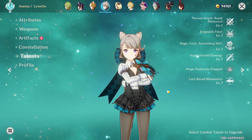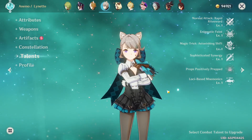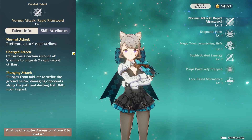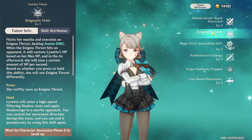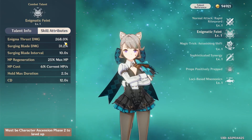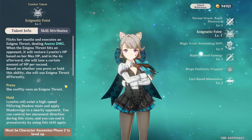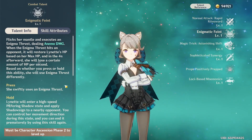The first thing we're going to be looking at is her talents and then her passives. Looking at her normal attack, it doesn't look anything too crazy or new. But her skill is something that is going to be her main damage dealer. She's going to flick a mantle over herself and kind of go into this Enigma Thrust, doing Anemo damage when she does so.